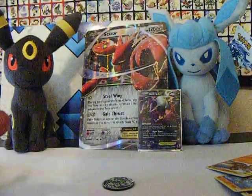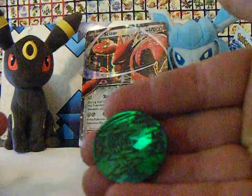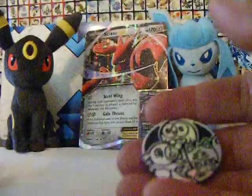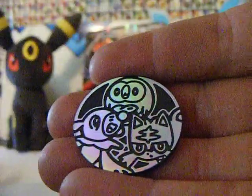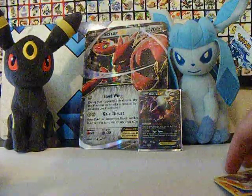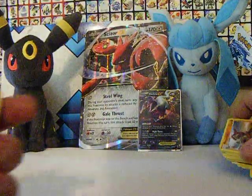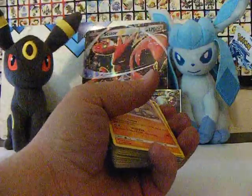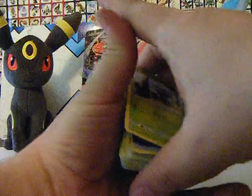We got a Mimikyu coin, a pin, and then a Decidueye coin. We got the trio — Rowlet, Popplio, Litten. Let's gather all these up that fell out of that box. I'm guessing these are the 60 random cards.